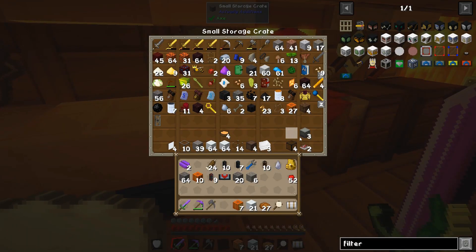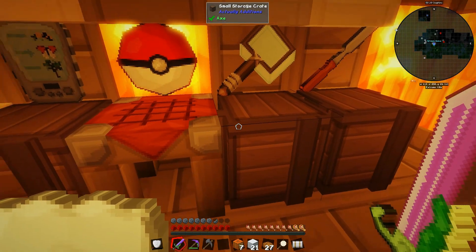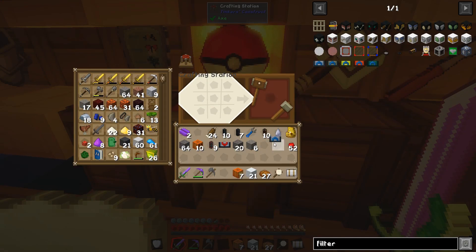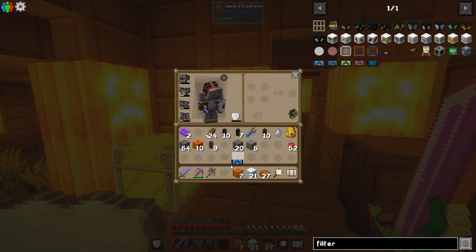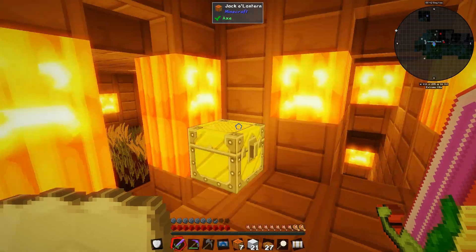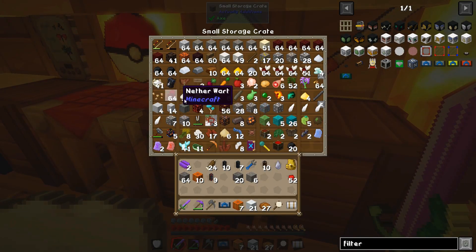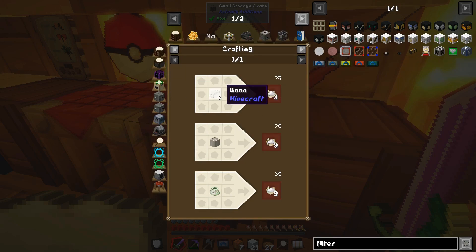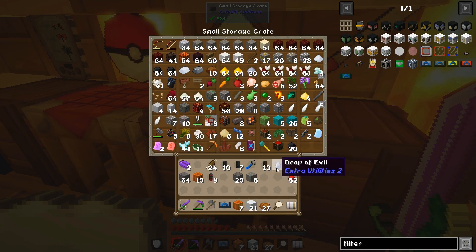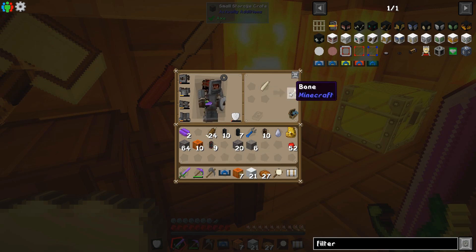Okay, that went well - wasn't exactly what I was expecting but it actually was a good thing because I learned a few things. I shouldn't have used all my bones now I can't set up the filter. Wait - can I make bones from bone meal? Oh, I can make bones out of a rib - I can make five bones out of that!